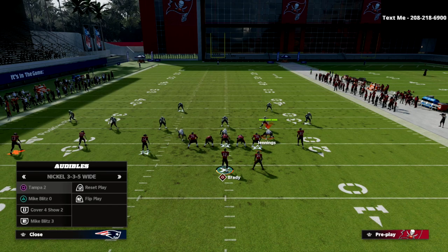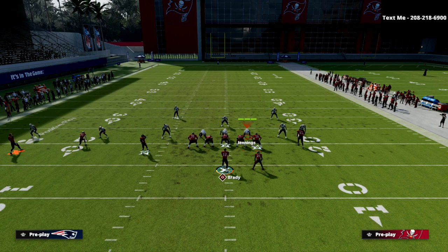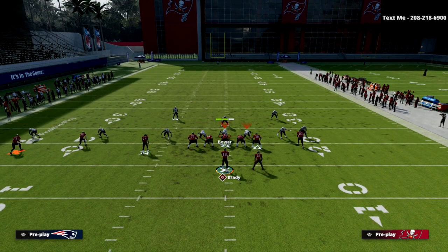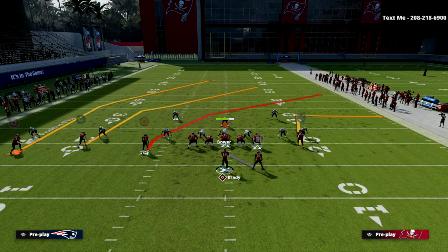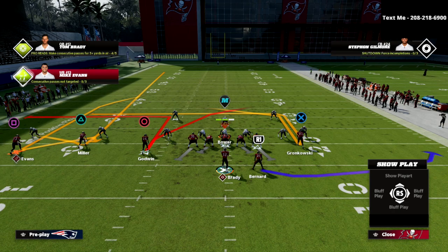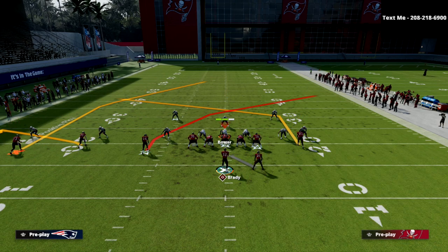I'm just going to audible down into the nickel 335 wide Tampa 2, and it's really simple. From an adjustments perspective, we are simply going to take our tight end on the right side of the screen and put him on a post. You don't have to do this, but it does help. We're going to put the triangle receiver on a flat and the circle receiver on a slant.